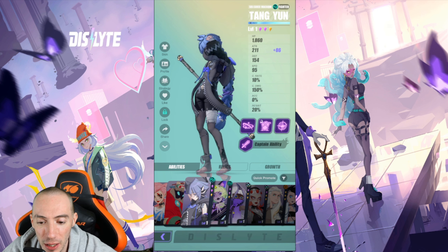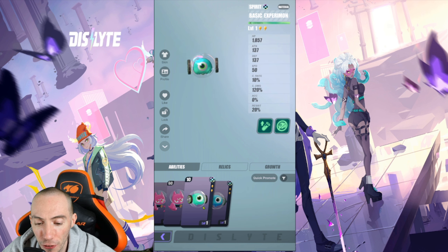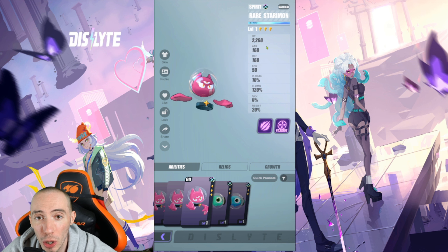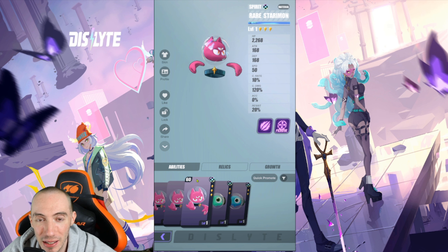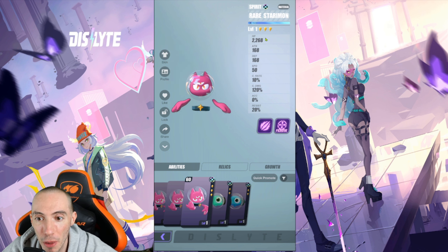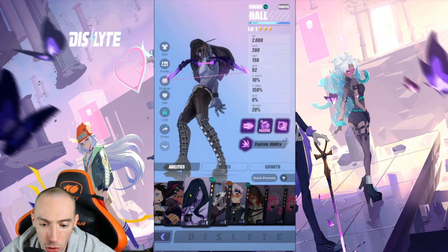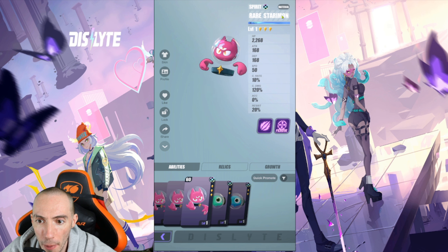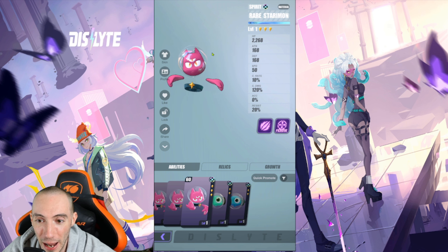You're going to come across Starry Mines — these little characters that are strictly for food. Once you get your character to maximum level, you need food or duplicates to rank them up to the next star. For example, a three-star character's max level is 30; to get them to four stars and raise the level cap to 40, you need to feed them three three-star characters. You can use regular three-star uncommon characters as food, or you can use the Starry Mine guys. The game gives you a ridiculous amount of them, so you should really never run out.